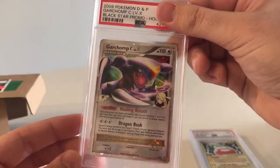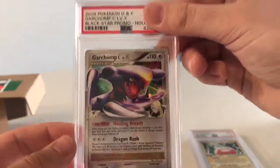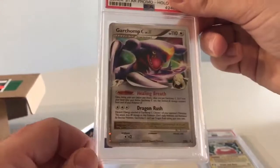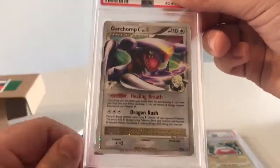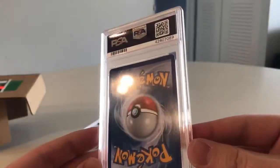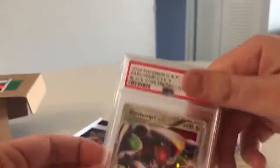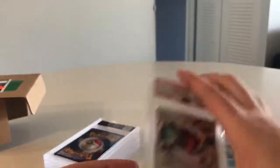A Garchomp Level X promo. Promos aren't worth that much because you don't pull them out of packs — they're easy to find. This again is from the same card shop in Georgia. Front looks good, centering looks pretty solid, no scratches. Back looks real good, no scratches — I can't see anything in the corners. There is a little something in the corner there, so I'm going to go a nine. We'll take an eight. PSA 8 Garchomp — these cards I don't think are worth that much, maybe 20, 25, 30 bucks.